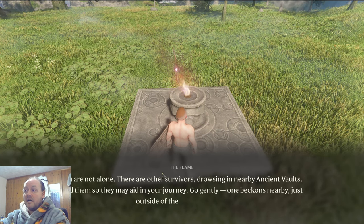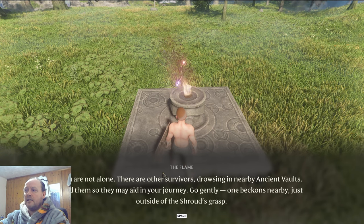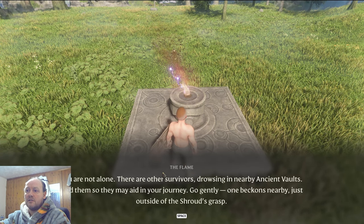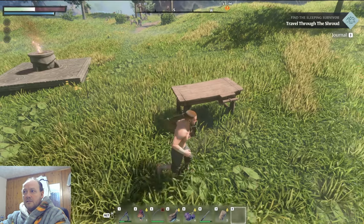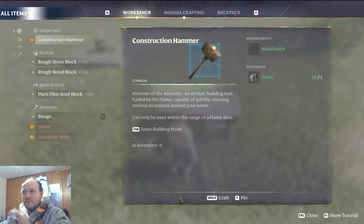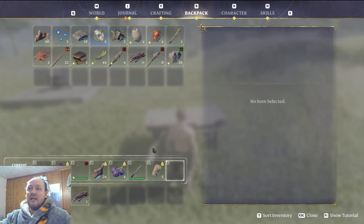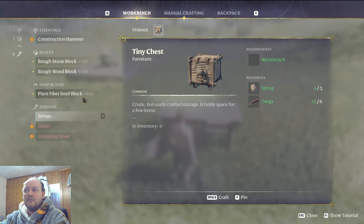Other survivors are dozing in nearby ancient vaults — find them so they may aid in your journey. Just outside the shroud's grasp you'll have a workbench. These are great for crafting and repairing because as soon as you open it, everything in your inventory is automatically repaired — a great little feature.